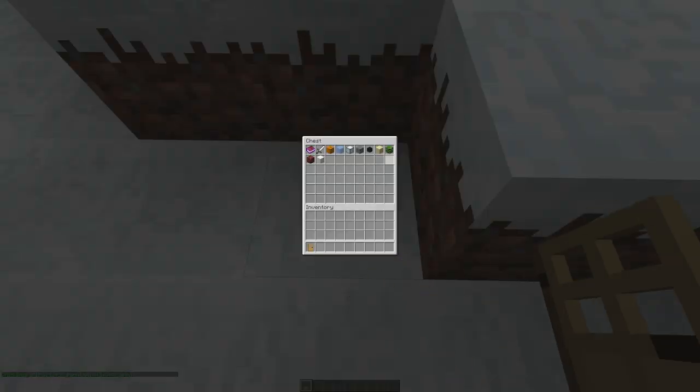You'll immediately be greeted by this inventory pop-up which lists all of the different templates: Default, Medieval, Haunted, Arctic, Atlantean, Aztec, Cultist, Egyptian, Elven, Hell, and Roman. Not all servers have these templates for free. For this camp, I want to use the Cultist template.